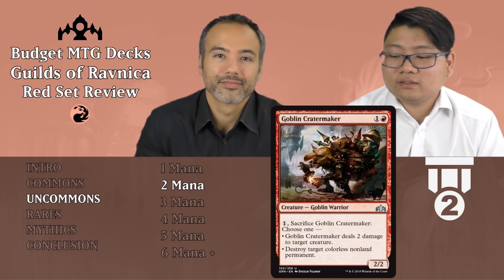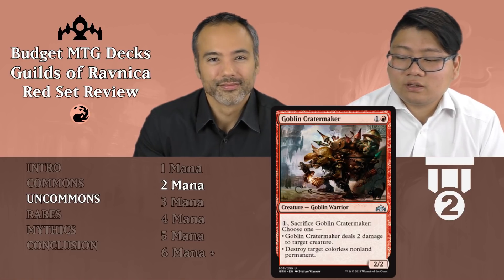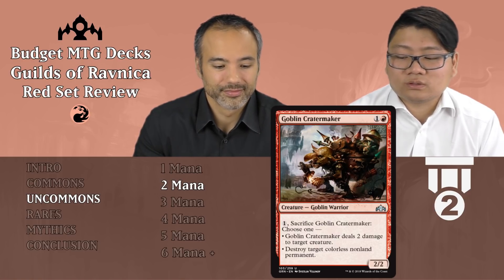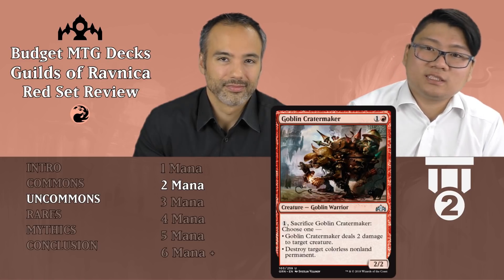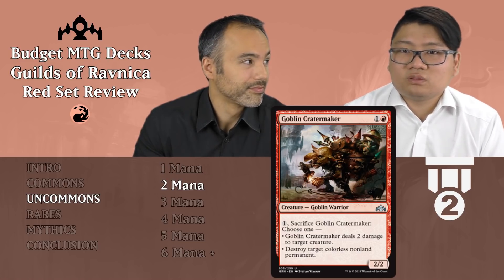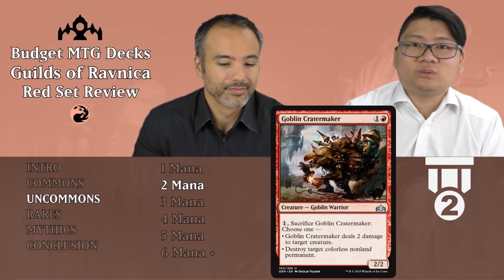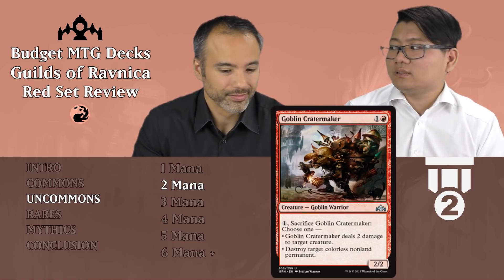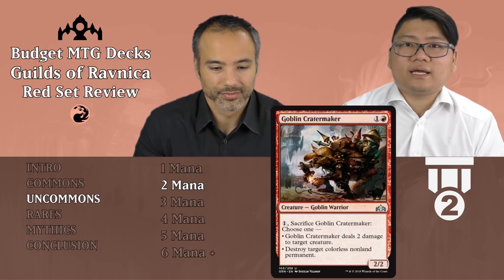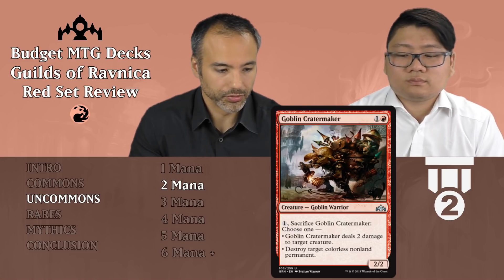Next one is Goblin Cratermaker — one and a red, it's a 2/2, already decent enough. Goblin Warrior, and for one, sacrifice Goblin Cratermaker, choose one: Goblin Cratermaker deals two damage to target creature, or destroy target colorless non-land permanent. The second mode isn't relevant at all. But a 2/2 for two that can deal two damage to any creature — I really like this one, I'm always going to play this. Super strong. It's already good filler and then it deals damage — sign me up. Just auto-included in red, always feel good about it.